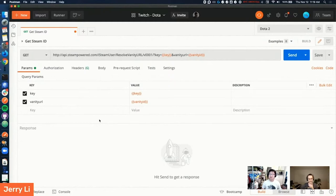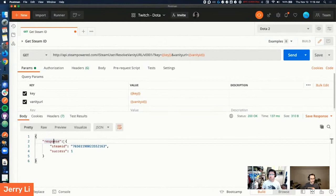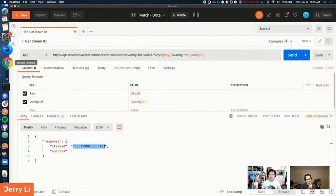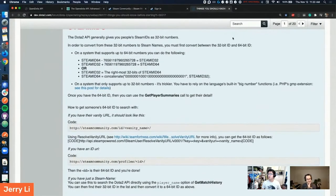Let's test it live. In the body part we can see we got a response with the Steam ID — it's a long string of numbers and success equals one. So hey, we got my Steam ID. They said that in order to use the Steam ID with another API that queries the Steam database, we need to do some math and convert it to a Steam ID 32 instead of Steam ID 64. Why not just give me 32 from the beginning? They really don't want people to call their API.